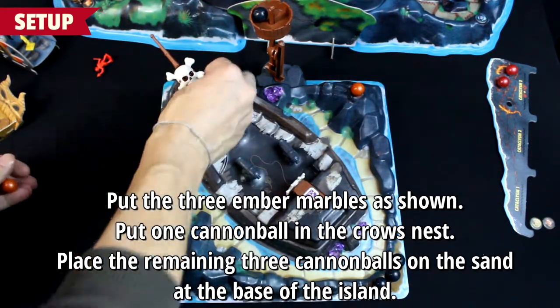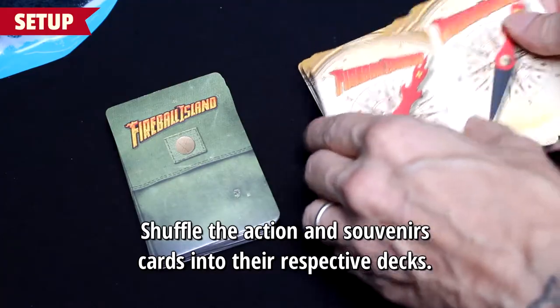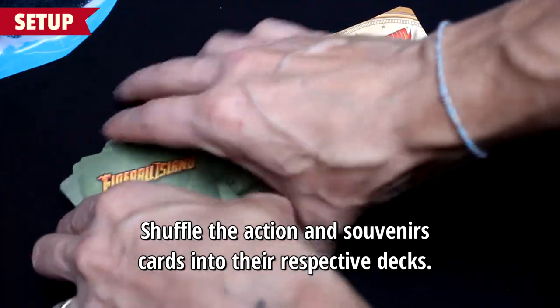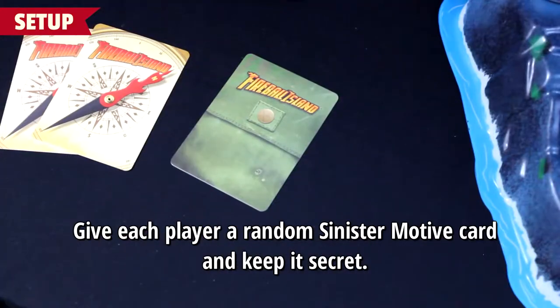Put one cannonball in the crow's nest. Place the remaining three cannonballs on the sand at the base of the island. Shuffle the action and souvenirs cards into their respective decks. Set the snapshot cards face up to the side of the island.